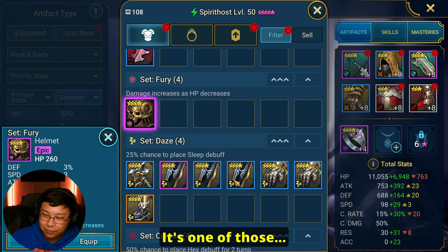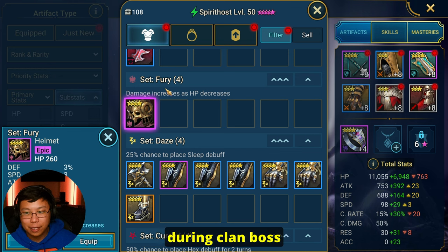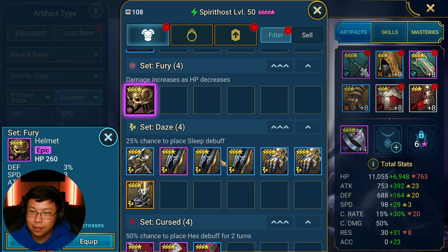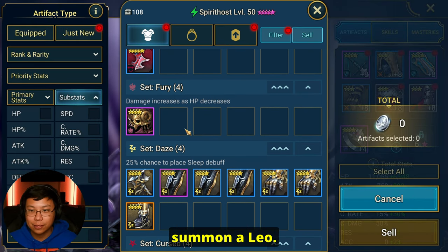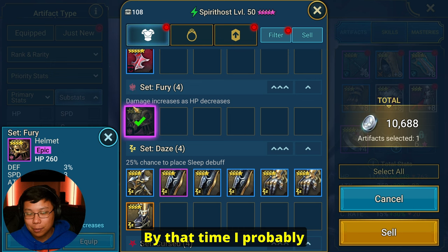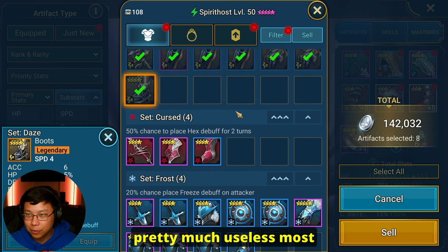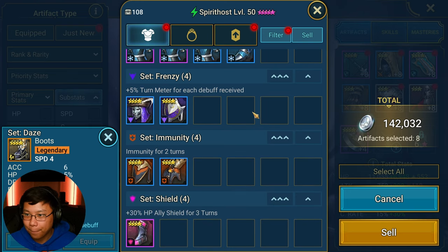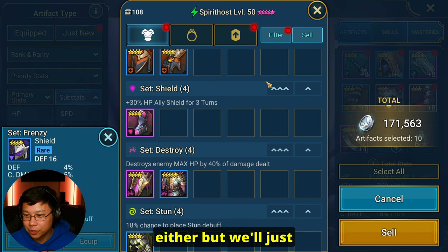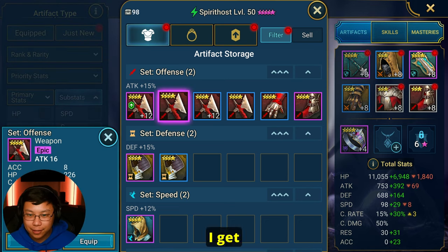Let's go ahead and get rid of our crit rate gear. Fury set — the only situation it might help is during clan boss in an unkillable team, or maybe if you had Leo who places unkillable on himself. Very situational, and it'd be a long time before I even summon a Leo. I do not like daze gear — it's pretty much useless most of the time. Frenzy I'm not a fan of either. Sorry, I get sidetracked quite often.